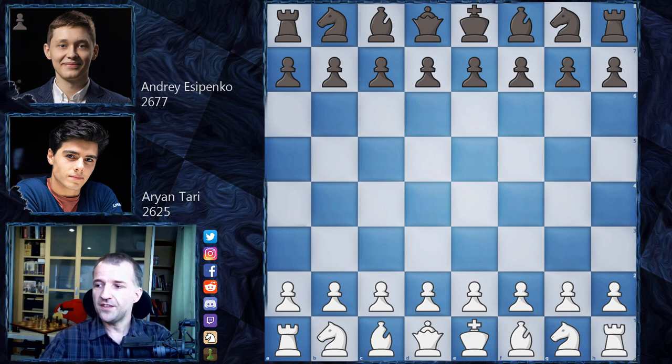Ariantari, on the other hand, had only four points out of 11, so he didn't play really great in this tournament. So if Yesypenko wants to win the tournament, he definitely has to win and play something sharp against Ariantari. So without further ado, let's see this game where Ariantari opens with the white pieces with e4.